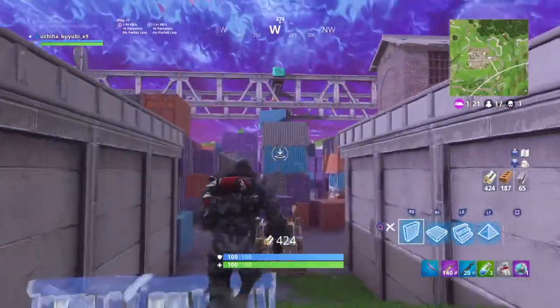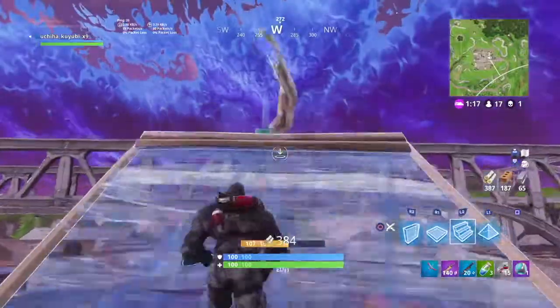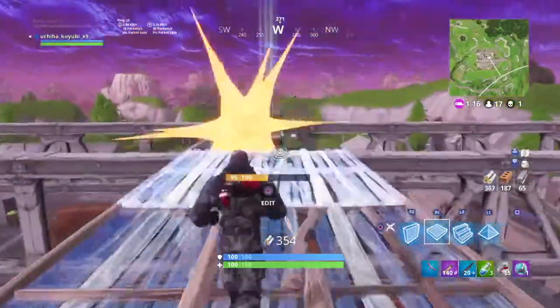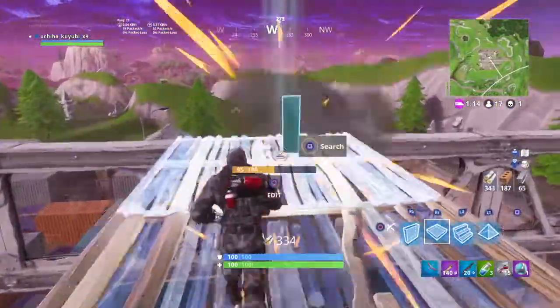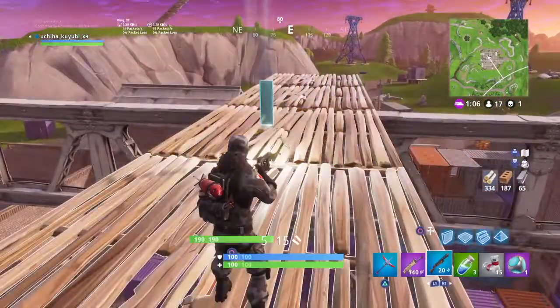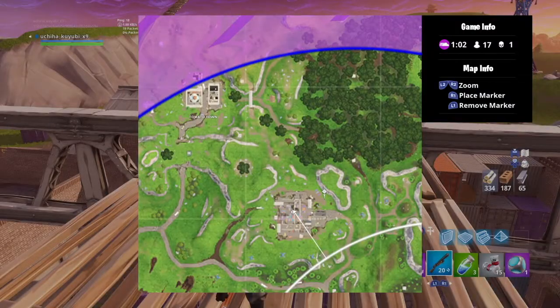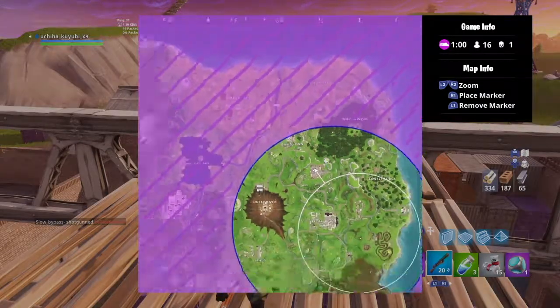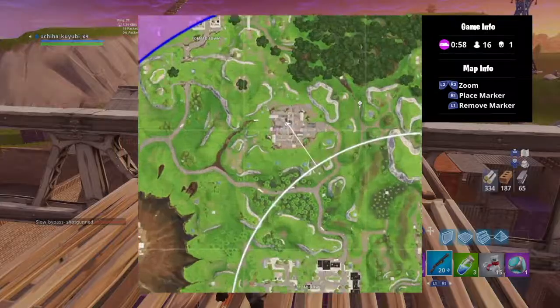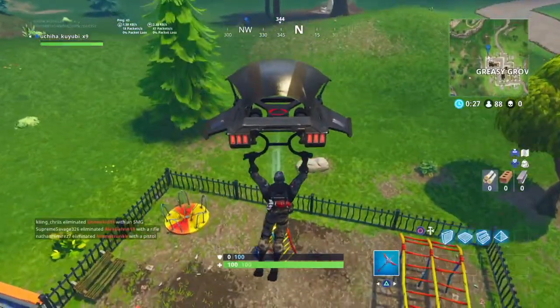Our next location is going to be at the cargo place. This one's a little harder to get because you need a lot of materials to climb up, or you can just land on the top — that might be easier. What I did is I just built up to it. This cargo place letter is right on the center top of the middle one and it's quite easy to see once you're up there.